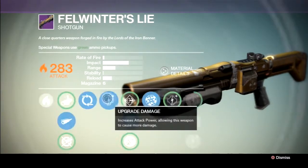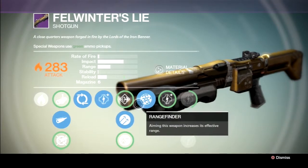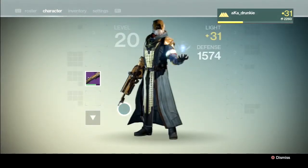And of course, I picked up Felwinter's Lie. This thing's got insane range and impact. I've been using it for a little bit today, and it's been wrecking in the Crucible. So I'm pretty happy that I got that.